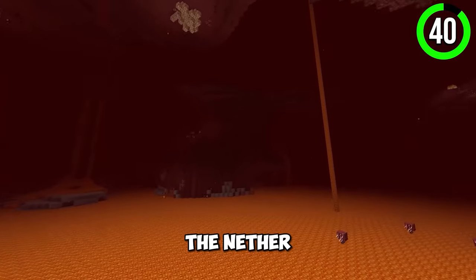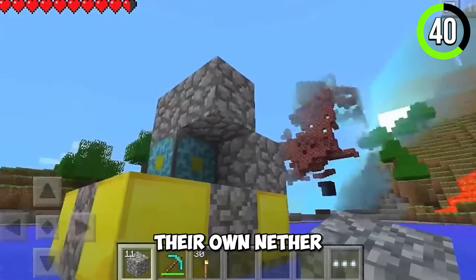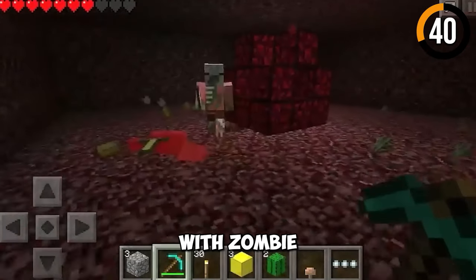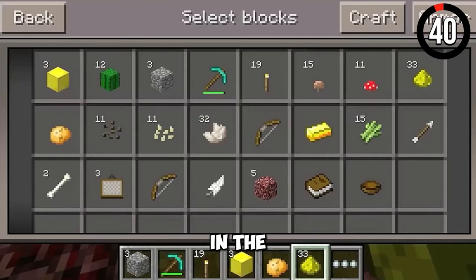Back when Minecraft added the Nether, due to its huge size, Pocket Edition players couldn't have it. So they had their own Nether made by the Nether Reactor Core — it was just a big chunk of netherrack with zombie pigmen inside. Players could also find valuable loot in the netherrack box.